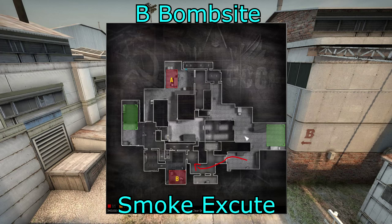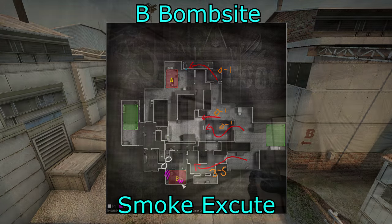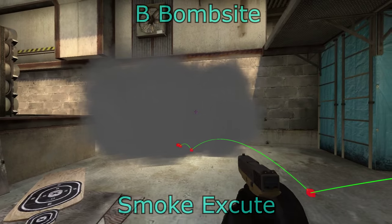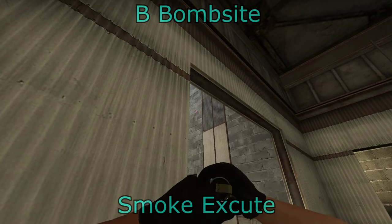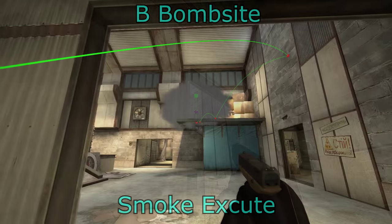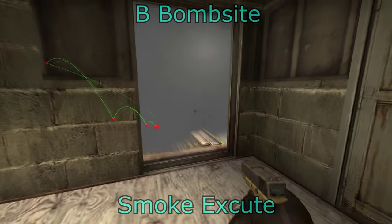Now let's look at a B site smoke execute. This is where pretty much all your forces come in from B main — you may have a few distracting forces in mid, squeaky, or A main. You're going to have three to five guys coming through B main, maybe one distracting mid, boost, or squeaky. The smokes are for CT and for heaven. Molotovs are for generator or headshot and for the back of the wooden box. The CT smoke is thrown from B main and lands right around the CT entrance, completely blocking that off. The heaven smoke is a crouch smoke — I prefer the crouch smoke because it's more accurate. There is a small gap so just be careful.